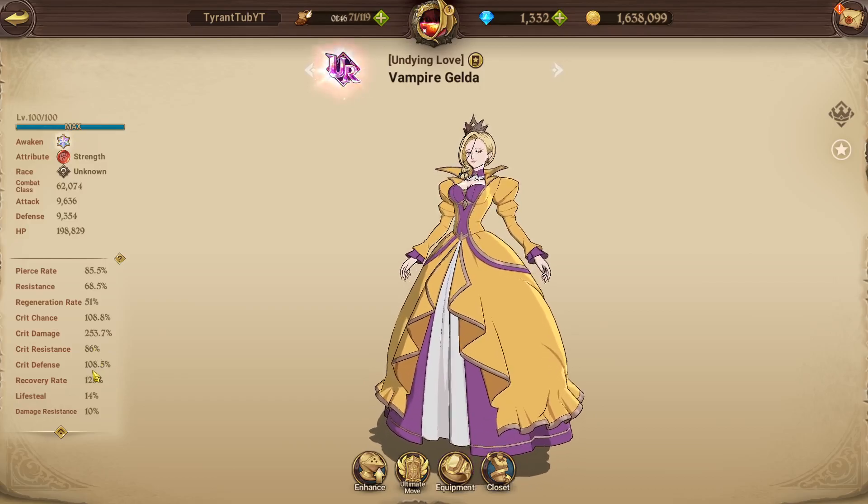This is without outfits. Crit defense is actually quite high — it's actually very good. Recovery rate is okay. Lifesteal is actually quite good as well — 14% base is quite good. That's the true awakening effect and then regenerate. Regenerate is quite impactful for her because some of her passive is based off her regenerate.